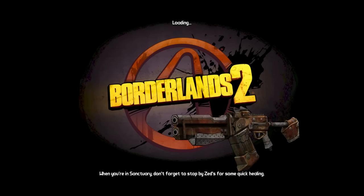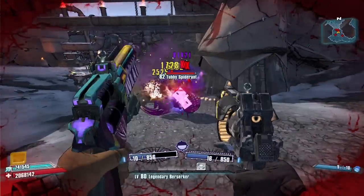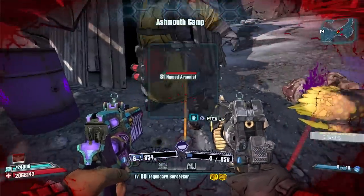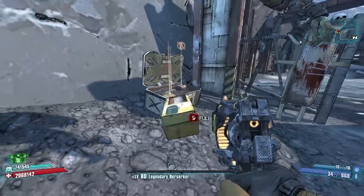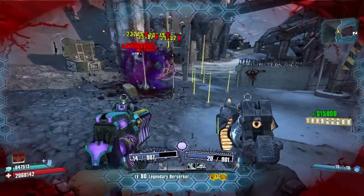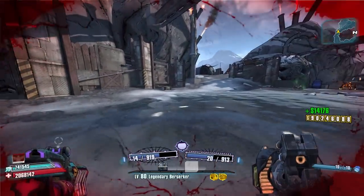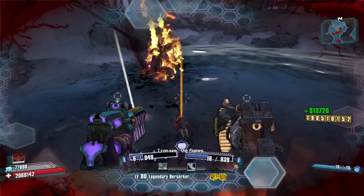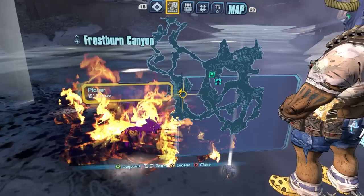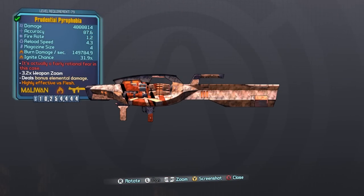We didn't get the drop, so save and quit and come back again. On run number 19 a tubby enemy spawns out here — might as well kill it, and we got a Legendary Reaper psycho class mod. A loot midget popped out of a chest too but just gave us money — you can see they definitely do spawn from chests in this area. Finally on run 20, the Pyrophobia drops. That took a while — definitely the longest farm we've done so far.